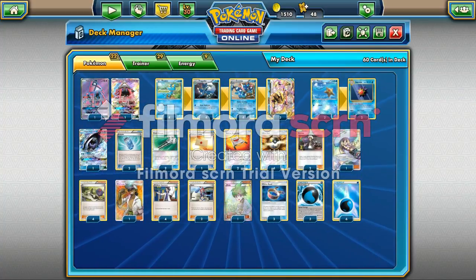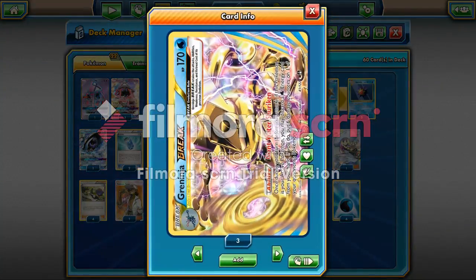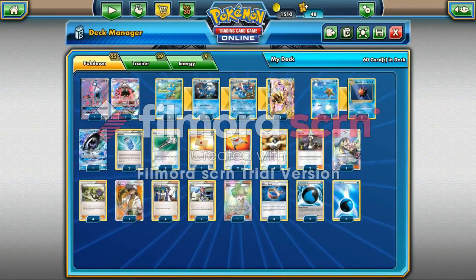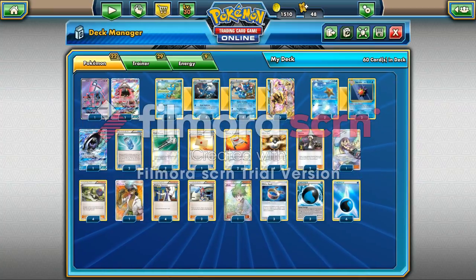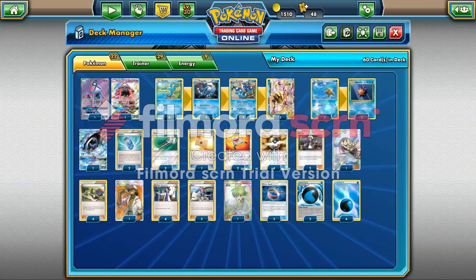As you guys probably know, Greninja works off of Greninja Break, whose ability is the Giant Water Shuriken. Once during your turn, before you attack, if this Pokemon is your active Pokemon, you may discard a Water Energy card from your hand. If you do, put six damage counters on one of your opponent's Pokemon. It's kind of nice for sniping off things. In today's meta, with so many evolution-based Pokemon, it's kind of nice to be able to snipe those things off.